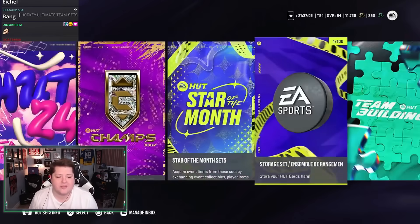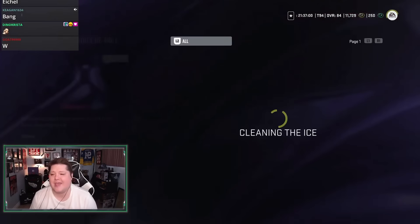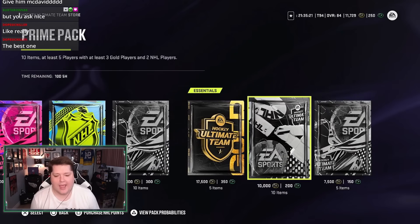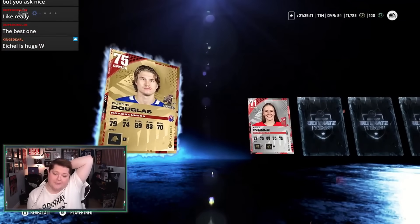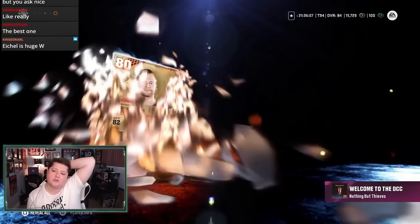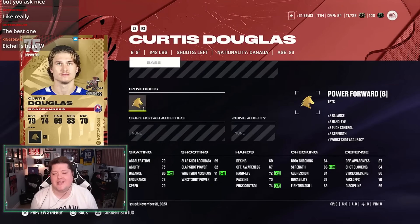Christ, that was bad. Now, the question is — is there a cooldown on the reroll? Yeah, there is. That's so lame. I would just do the reroll right now if I could. I can do a mini player pack. We did get a big pull with Curtis Douglas — the guy is like nine feet tall. He's a former Spitfire too, right? Yeah, he's six foot nine — a six foot nine center.